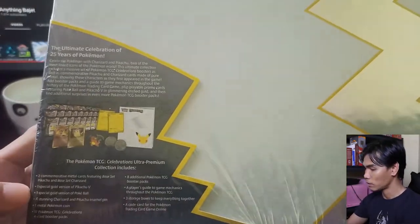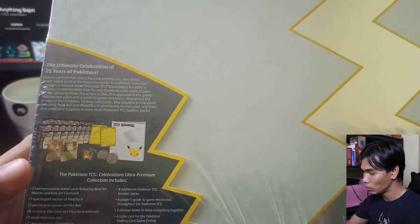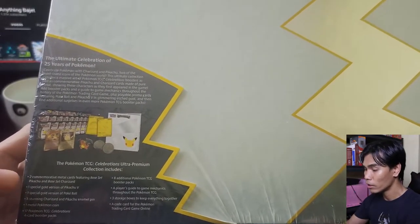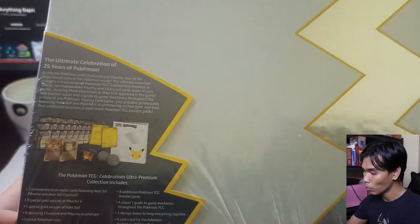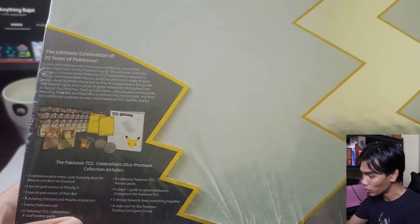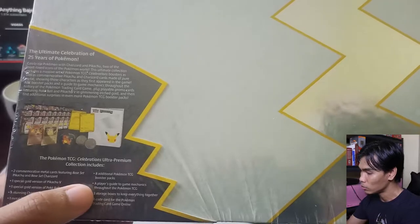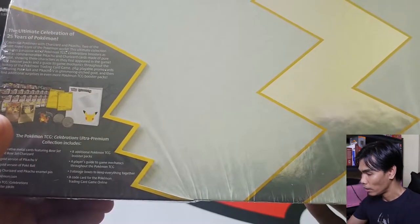The box contents include two commemorative metal cards featuring the base set Pikachu and the base set Charizard — the two most popular Pokemon cards — plus one special gold version of Pikachu V and a special gold version of the Pokeball. We also have a Charizard-Pikachu enamel pin, one metal Pokemon coin, 17 Celebrations 4-card booster packs, eight additional Pokemon TCG booster packs, player's card for game mechanics, three storage boxes, and a code card for the game.